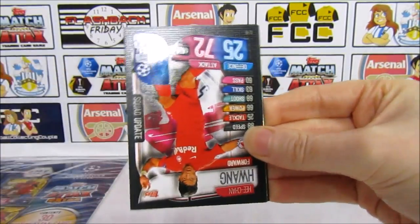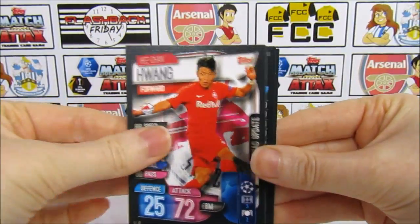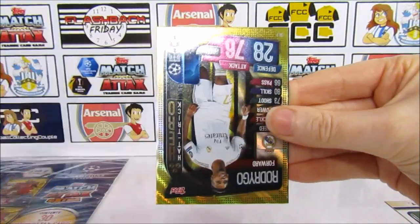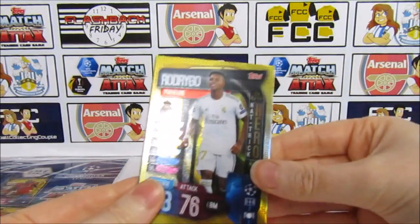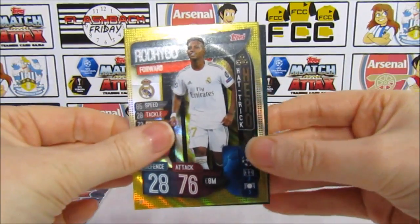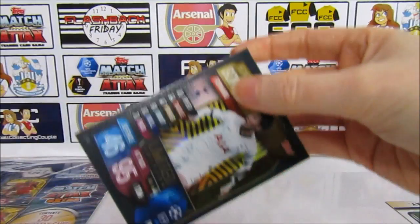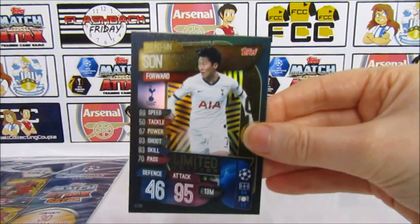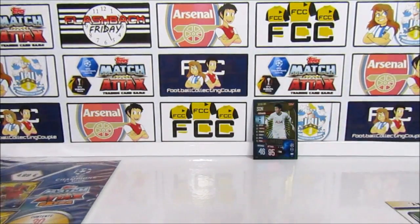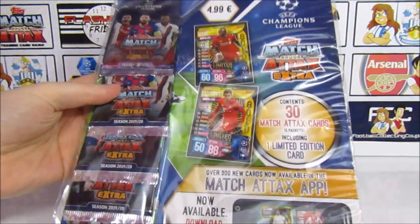There's a code, and then we have a Danilo, Diallo, a Huang, Harry Kane, Anderson, and then we have another Rodrigo Hat Trick Hero — so back-to-back Hat Trick Heroes from me, which is kind of a bonus. And then as you might have seen from the back, we have the Son limited edition. So this one we do already have, but still cool to get. So that was the first multi-pack.